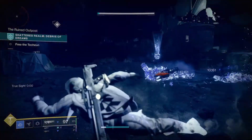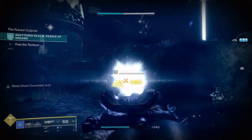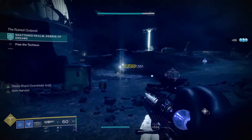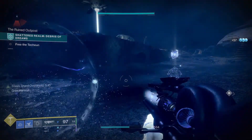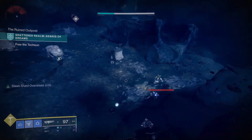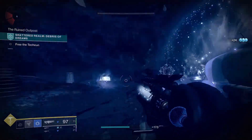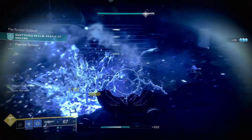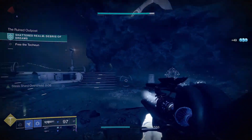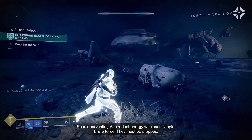After that, head right back up top and you'll find what looks like a glimmer extraction with a giant white beam going into the sky. Enemies will keep surrounding you — head there and start killing them until an orb drops.